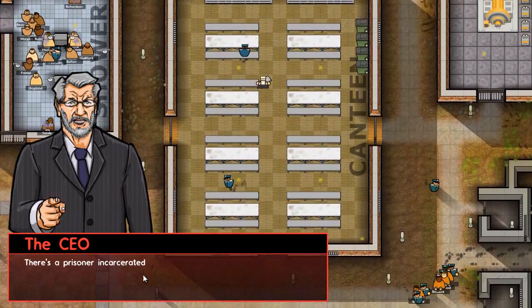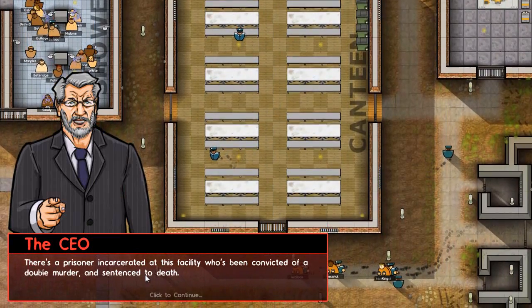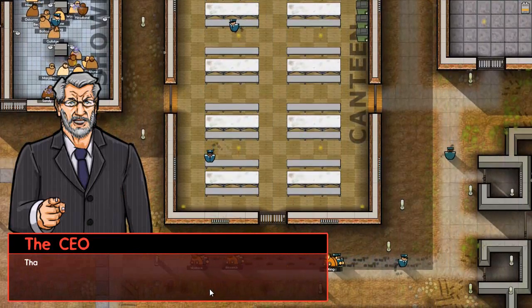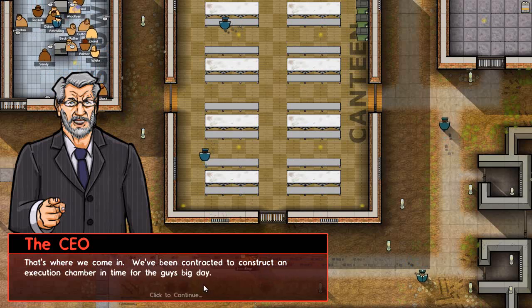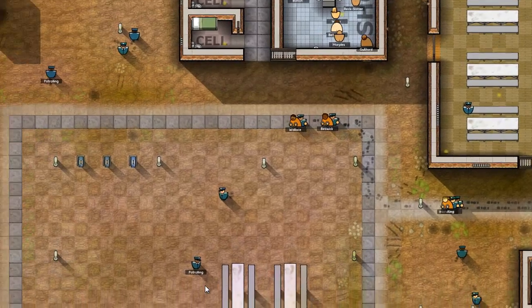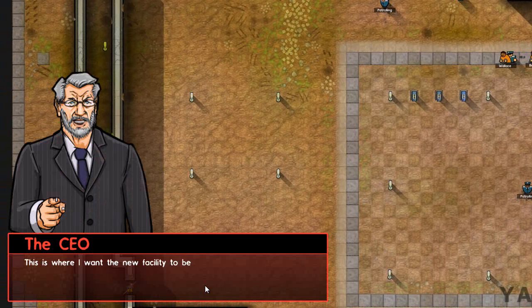This is the tutorial. There's a prisoner incarcerated at this facility who's been convicted of a double murder and sentenced to death — that's where we come in. We've been contracted to construct an execution chamber in time for the guy's big day, the opposite of a birthday. This is where they want the new facility to be built.